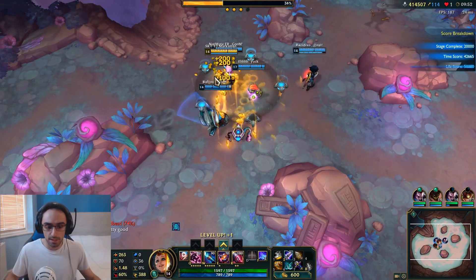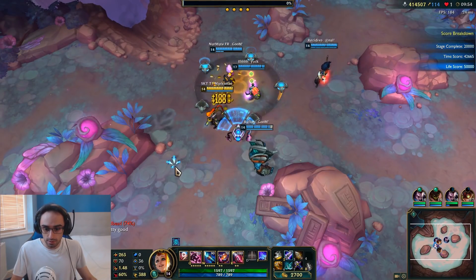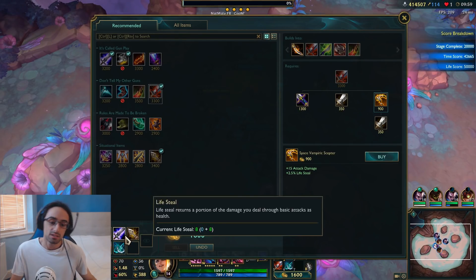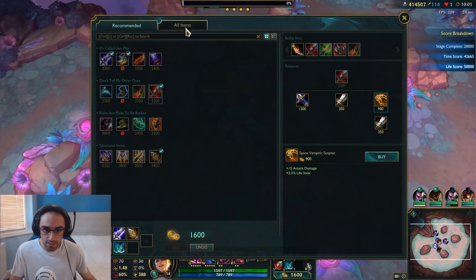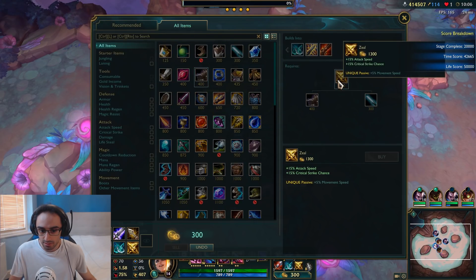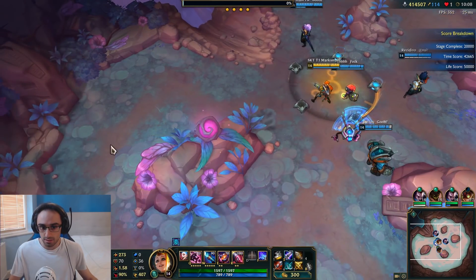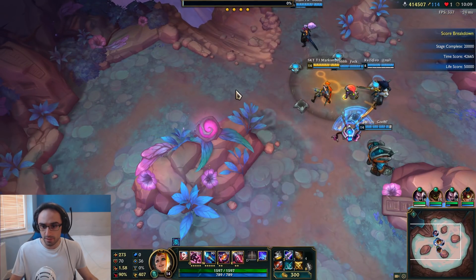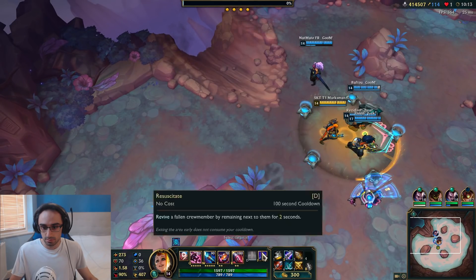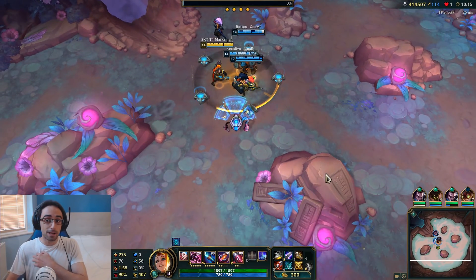We've got the boss fight next. Let's finish this off. I'm going to get a bit more crit. We should be fine. I like to use the dash. We are ready now for the final boss fight. On later difficulties, the boss fight gets really crazy. I don't know how to finish it on Onslaught mode, but hopefully I can show you how to finish it now.